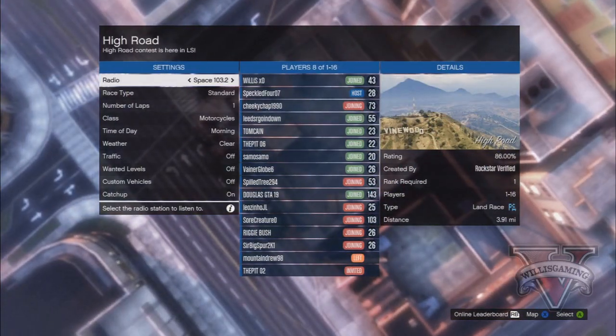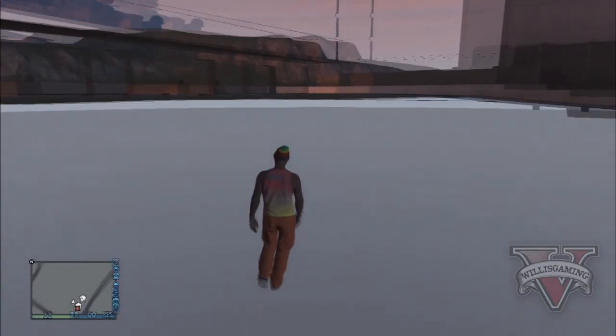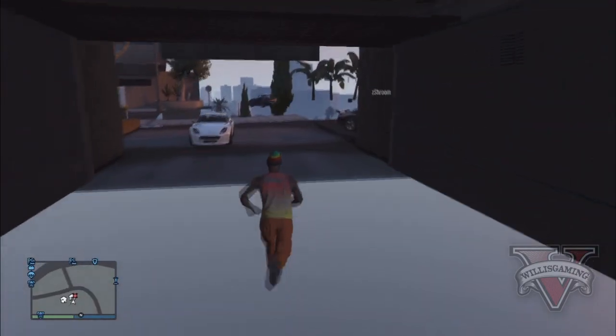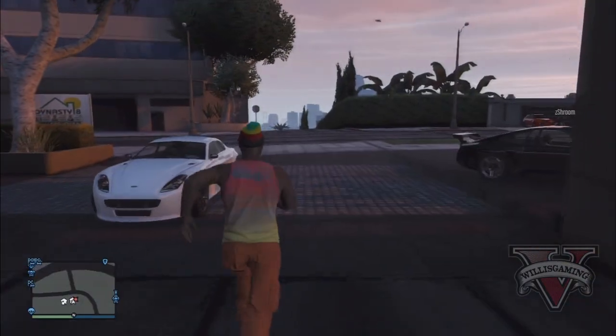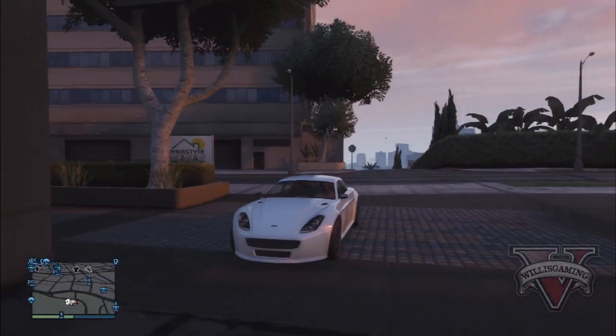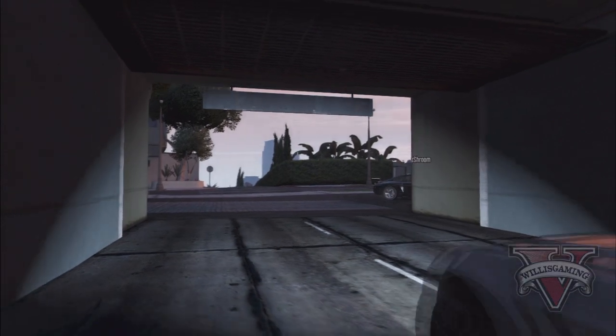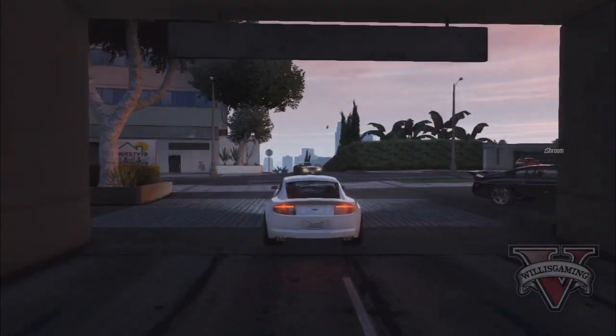You need to hold accelerate — that's RT — at the same time as pressing A. Doing this, it should glitch you into a lobby. When you get into the lobby, you know you've done it right. From here, press B, and it'll put you into this glitched-out mode where you can see through the map. You need to run really quickly outside of your garage and get inside your car. This is the very crucial part — if you do it wrong it might mess up the whole glitch.